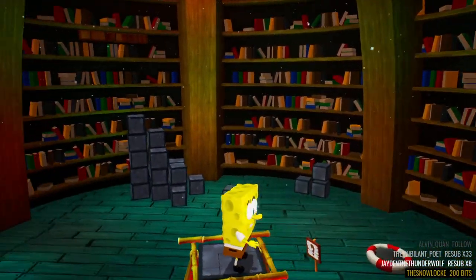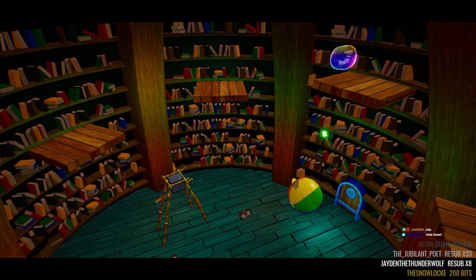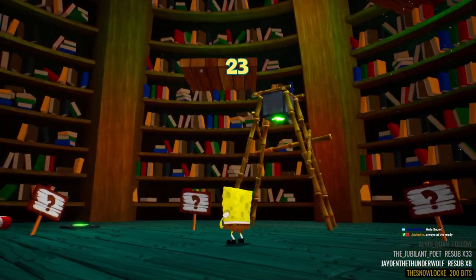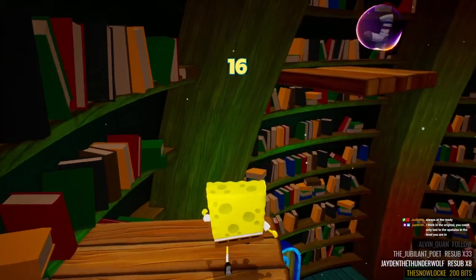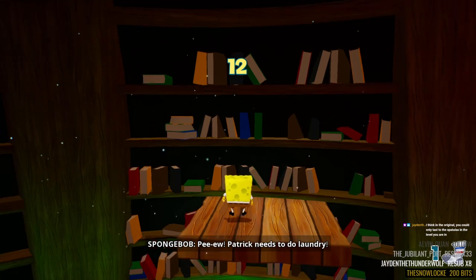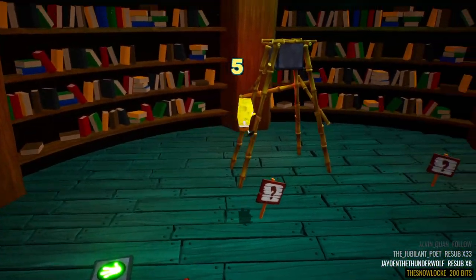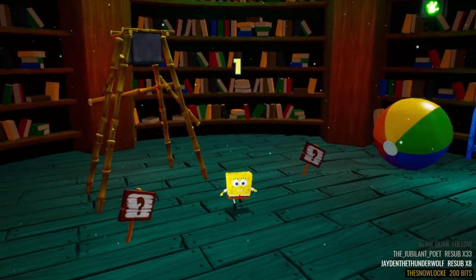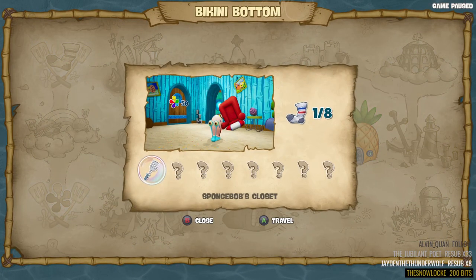I do see a sock up there! Oh wait, there's a button right here — oh, we got a timer puzzle! There we go, I still gotta judge the height of the double jump. You think in the original you can only taxi to spatulas in the level you are in? So yeah, it's a nice quality of life change. We're in Bikini Bottom and it tells us how many socks are in each world, how many spatulas there are, and what you need to do.